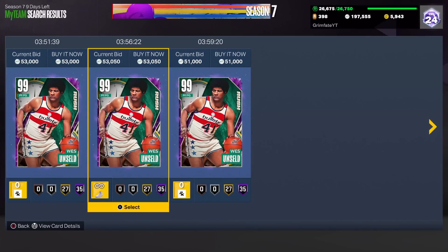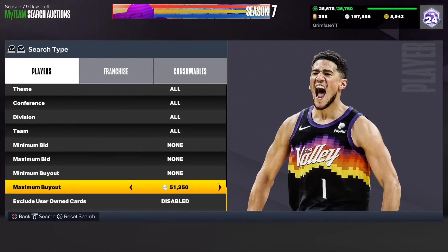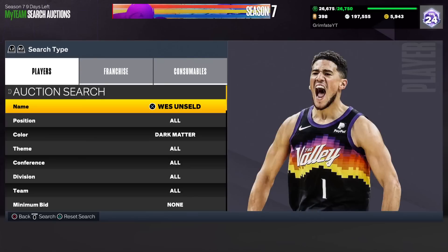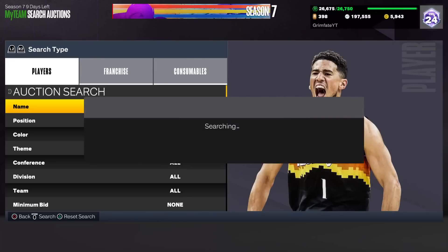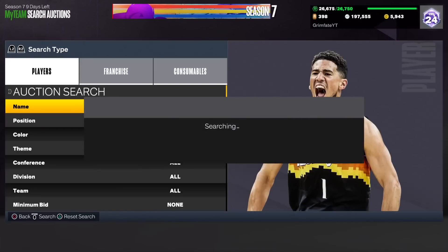At 53k he should sell instantly, and at 50k he'll still be selling instantly even a few hours from now. Knowing that, we can sell him at 53k to guarantee at least a good amount of profit. All you have to do is go down to the maximum buyout and set it to 45,000 MT. You'll see some West Unsealed cards popping up — it may take a little bit, but every single snipe on this filter is guaranteed to make you at least 5,000 MT profit after taxes, with many snipes netting 10, 20, maybe even 30k profit.